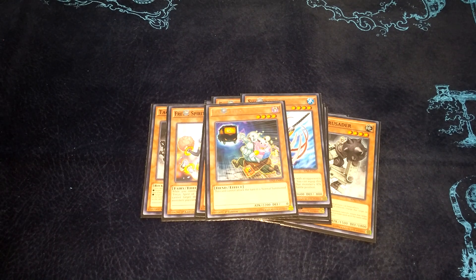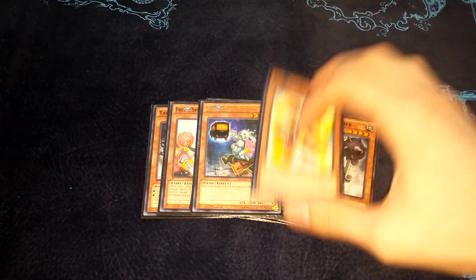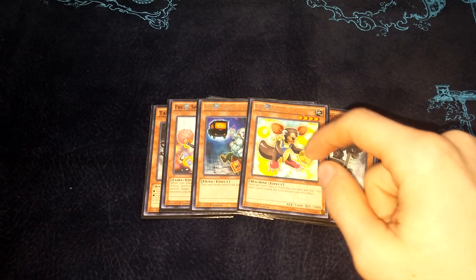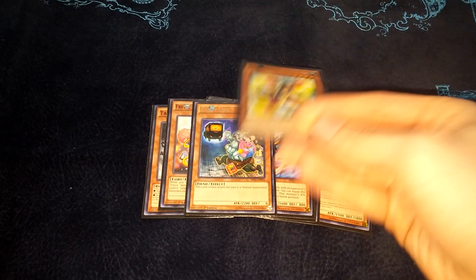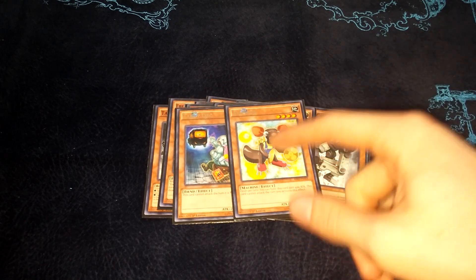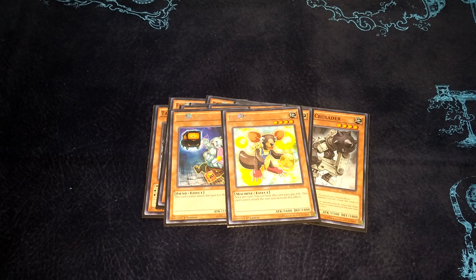I drafted two huge beaters: a Tardy Orc and an A-Iron. Both these cards are ridiculous. Tardy Orc is one of the best beaters in the set - that 2200 attack is ridiculous. A-Iron can just build up attack: it gains 400 attack and then it can't attack that turn. So if you just buff it off once, 2000 is really good. If you open A-Iron, it's just done deal, especially with a Freya up so you can just protect it.